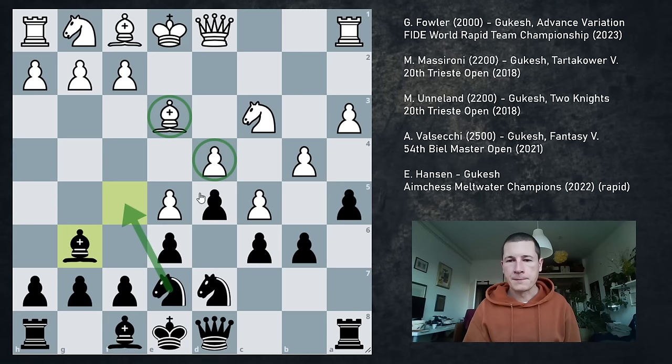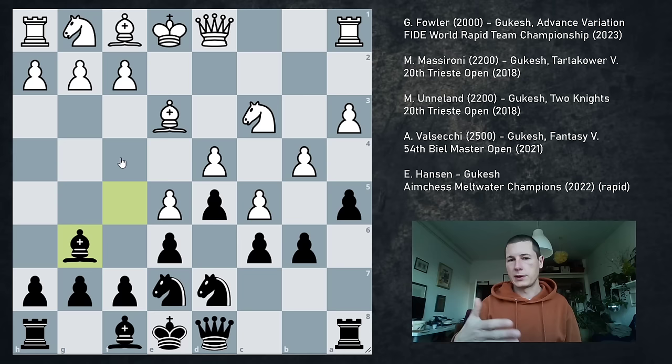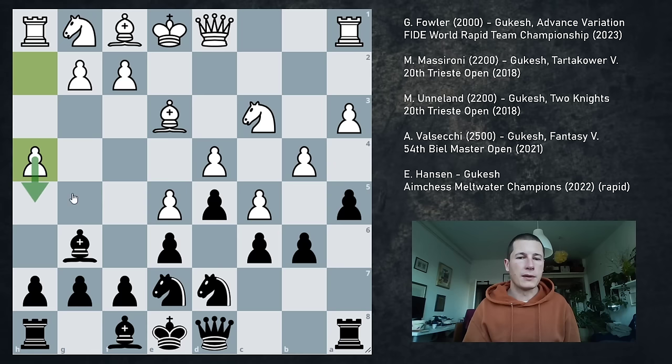You're freeing up the f5 square for the knight, therefore you're able to put more pressure on d4 and e3. If any of these pawns are taken, you're safe enough — whatever happens you can just take back. And if the b6 pawn is taken, all of a sudden you get these two squares potentially for your knight. So this is a waiting move that frees up the f5 square — it's a really nice idea. Now his opponent makes a mistake immediately. What his opponent should have done was take the g5 square with h4.